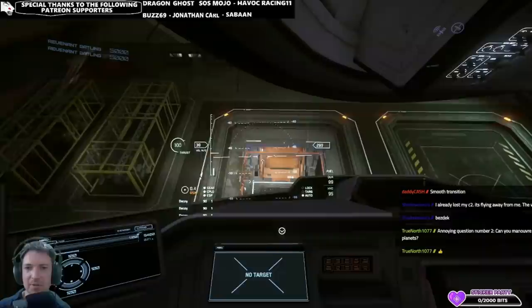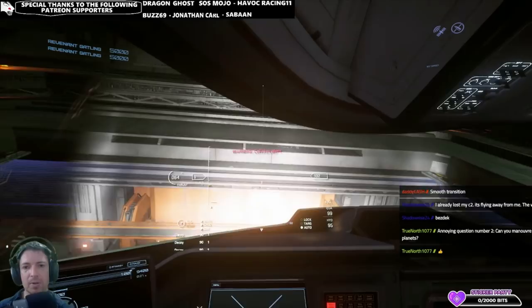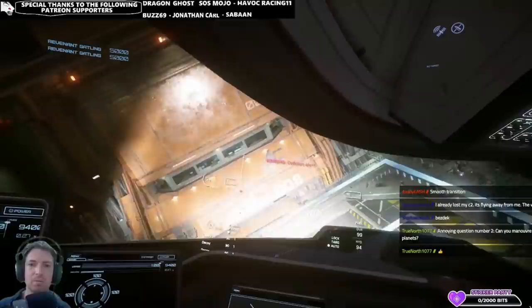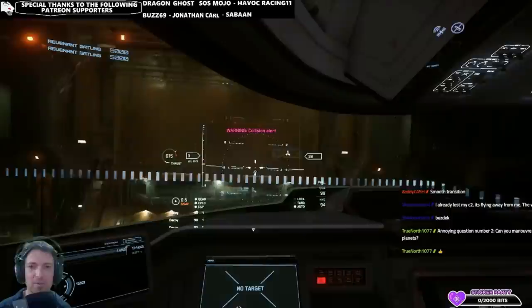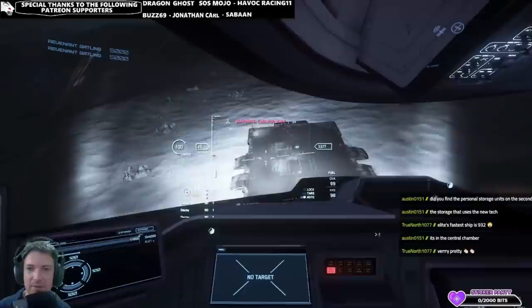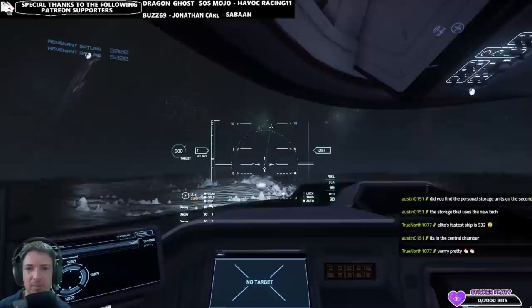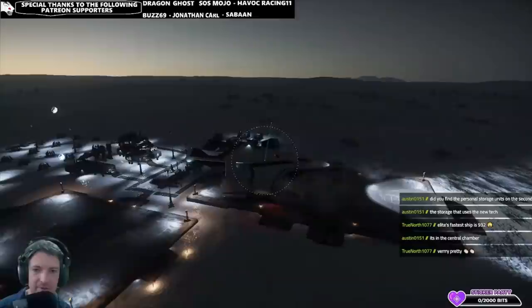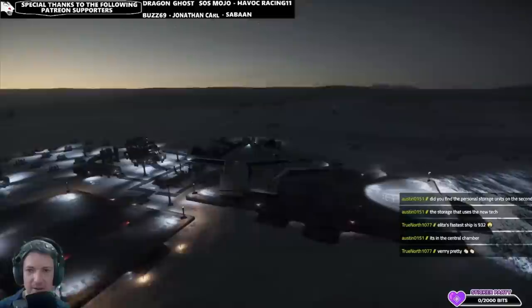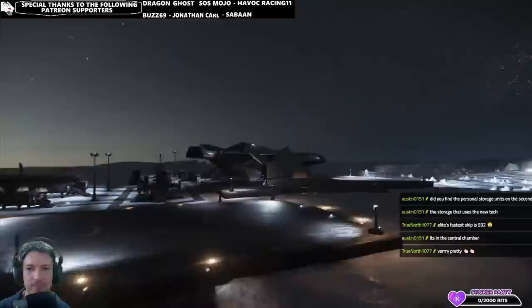Now let's talk about the ship's size. It fits in the hangars of rest stops, though it's better to have the VTOLs on rather than the wings extended, to reduce the width. At outpost landing pads — whether on moons of the Stanton system or on Hurston — I was surprised to find that with enough care you can fit two C2 Herculeses on some of the bigger pads. That's great for group trading, since you can land together without taking up all available pads, leaving room for escort fighters.